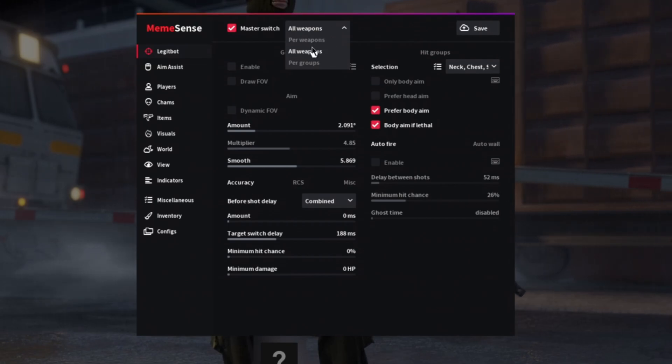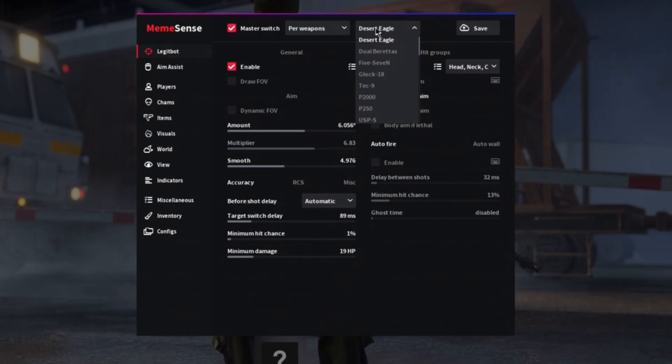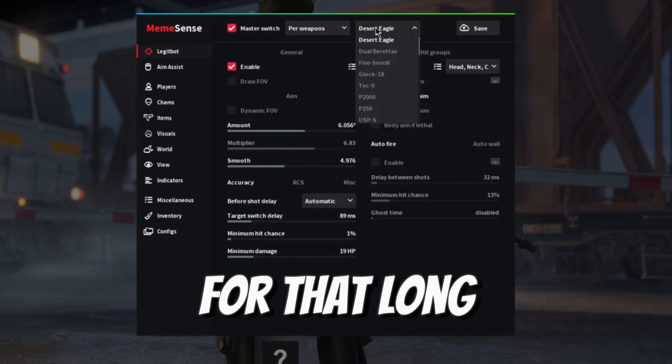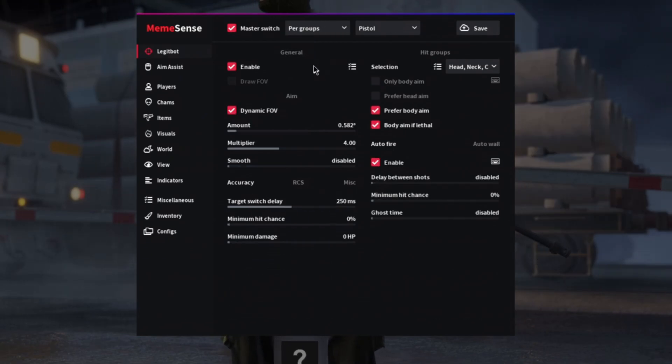We can go per weapons and select how our aimbot is going to work for every single specific weapon in CS2. However, that's time-consuming and you probably don't want to mess with it that much. A simpler option is to do it per groups.